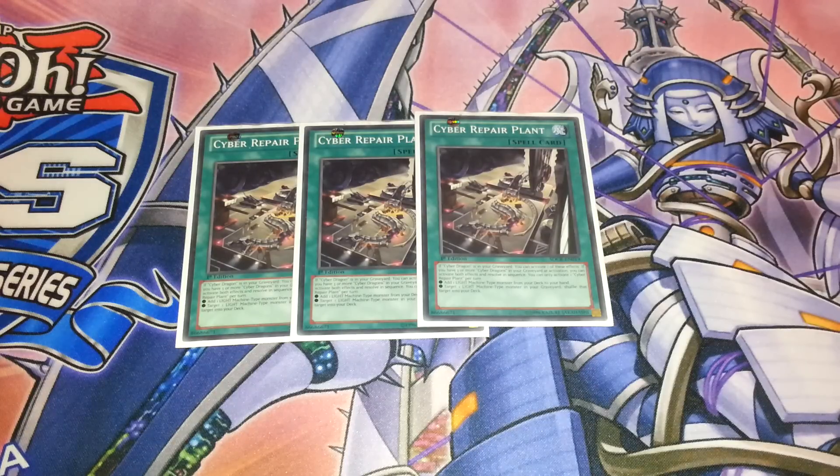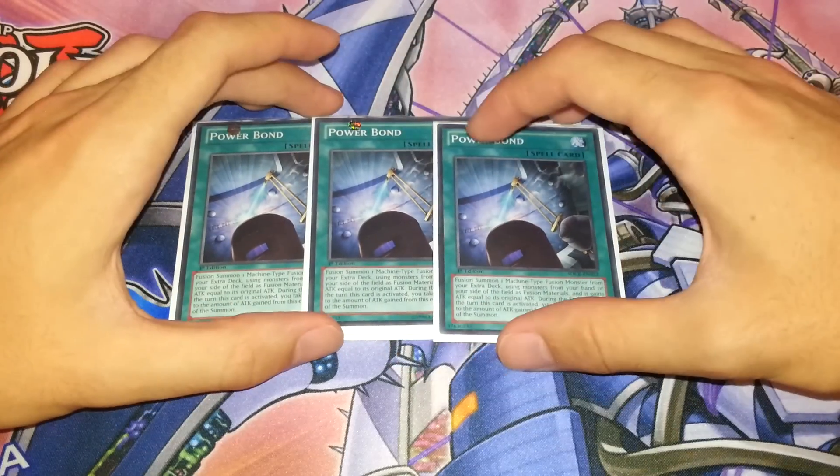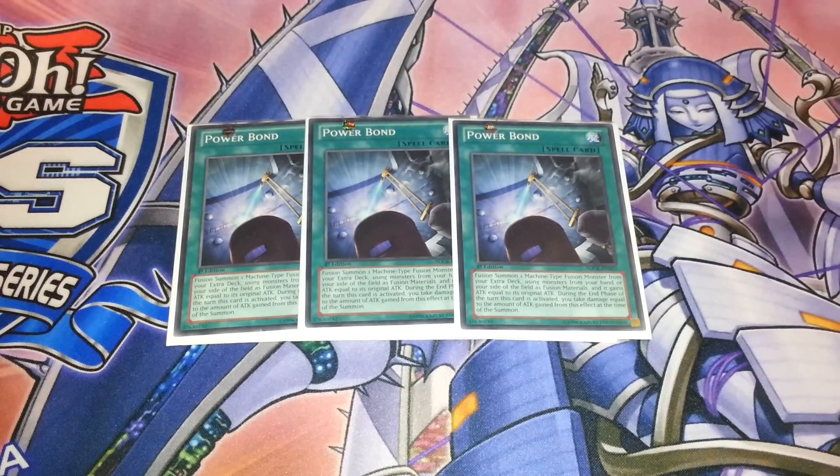The next three spell cards are three Power Bonds. You need to play three Power Bonds simply because you can't search this card off Core, and it just allows for your OTKs where you get the double attack.